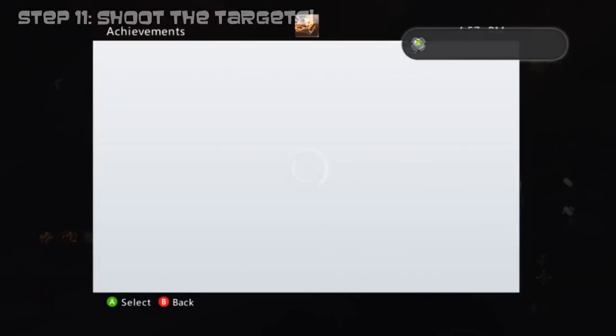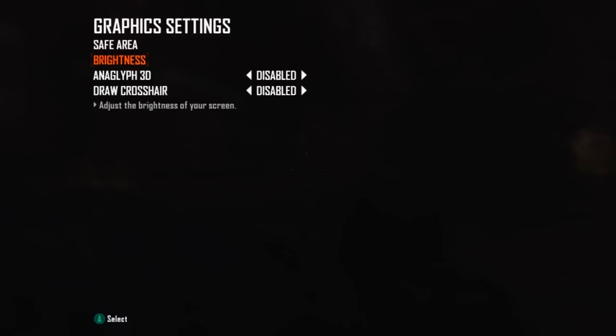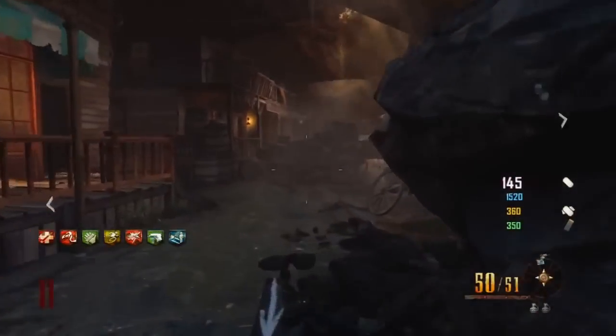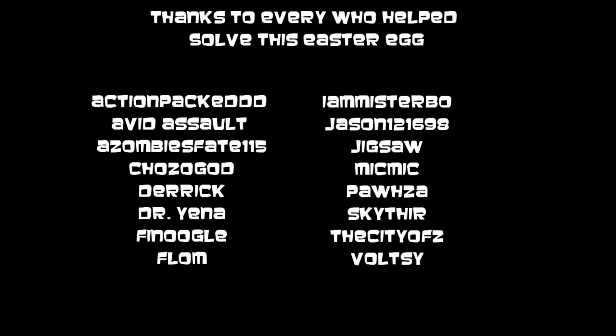We got the achievement but were a bit bummed because we didn't notice anything happening after — we didn't hear Maxis talk, maybe our audio was glitched. I've heard there's a lot of good stuff after the easter egg and that Activision said old characters would return to this map, but we didn't get that. Maybe there's something after this like in Tower of Babel. I hope you guys enjoyed the guide — please leave a like, comment, and subscribe. My name's Oni and I'm out.